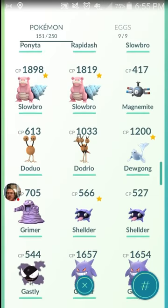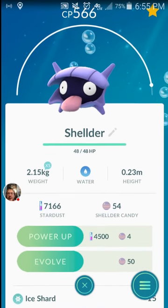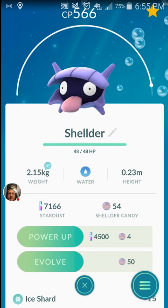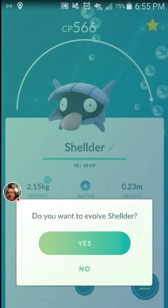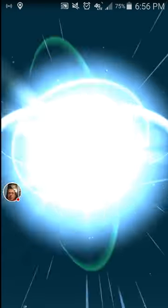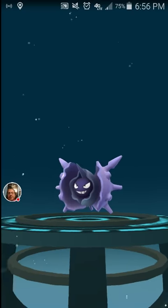Now we'll go on to one of my favorites — Shelder is now going to go into Cloyster. I got lucky at Jonsel Park, where usually nothing is. I found about eight or nine Shelders in about 45 to 50 minutes. Shelder was the only one that had ever gotten away from me, and now I got the Shelder and now I have the Cloyster.